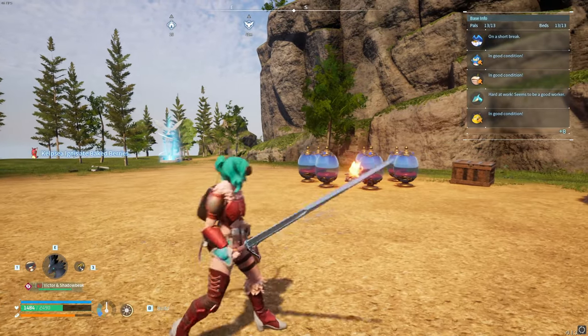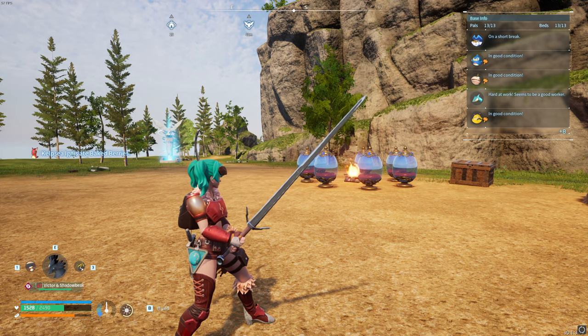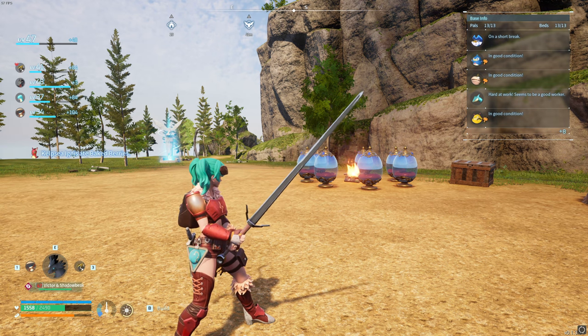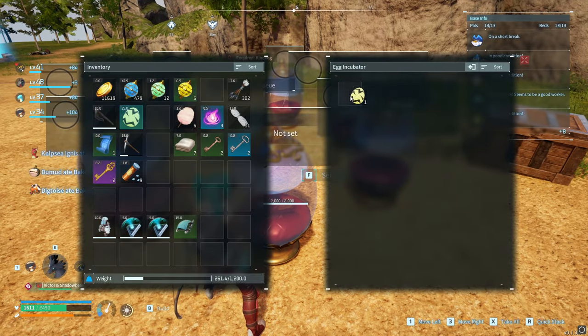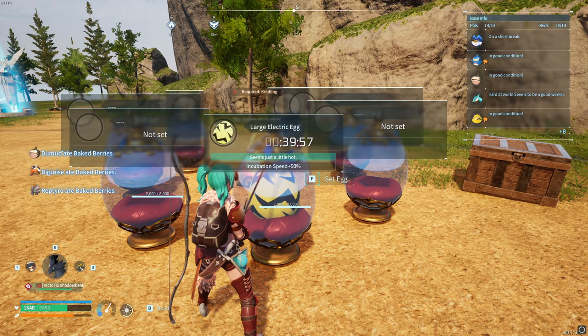The next glitch is the egg duplication glitch — you can duplicate any egg you find on the map. The first step is to find an egg, like this large electric egg I found. Place it in the incubator and then wait the 40 minutes until it's actually ready to go.